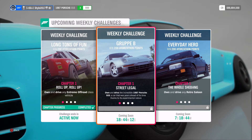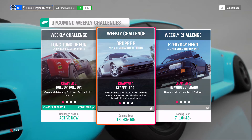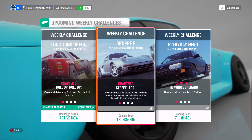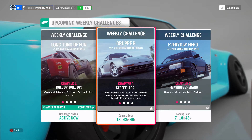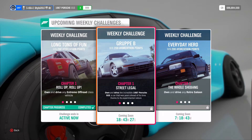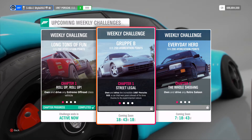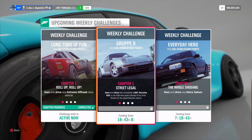In this video we'll be going through how you can complete the winter Forzathon for Series 37, which is called Group B. I'll tell you how you can complete this Forzathon quickly and easily to get yourself 100 Forzathon points, or 200 points if you're on the Lake Lodge house, which is 5 million credits or free with VIP pass. I highly recommend getting this house as it gives you double Forzathon points in weekly challenges, daily challenges, Forzathon live events, and the bonus for completing all seven dailies.